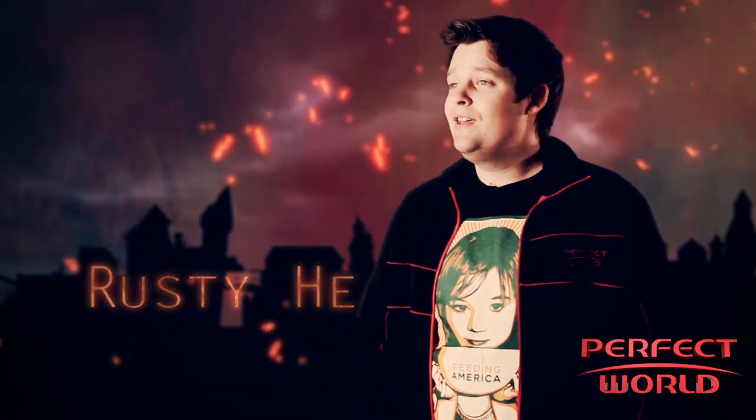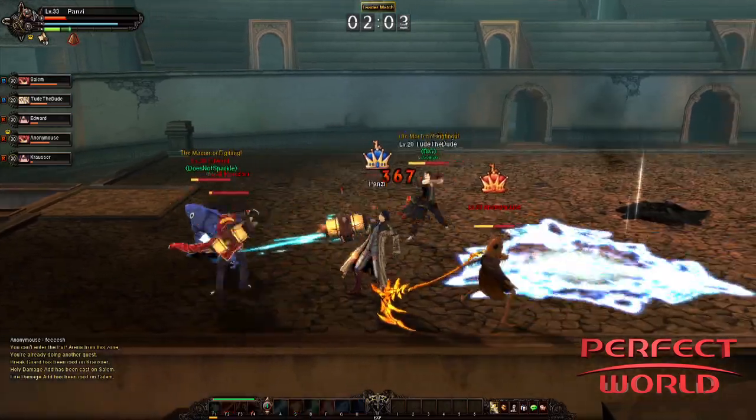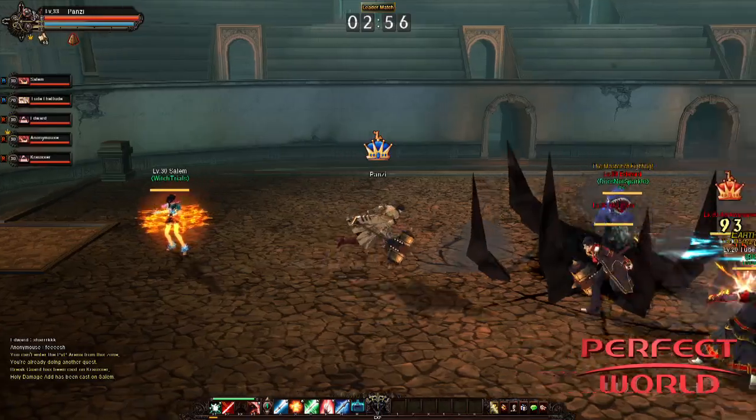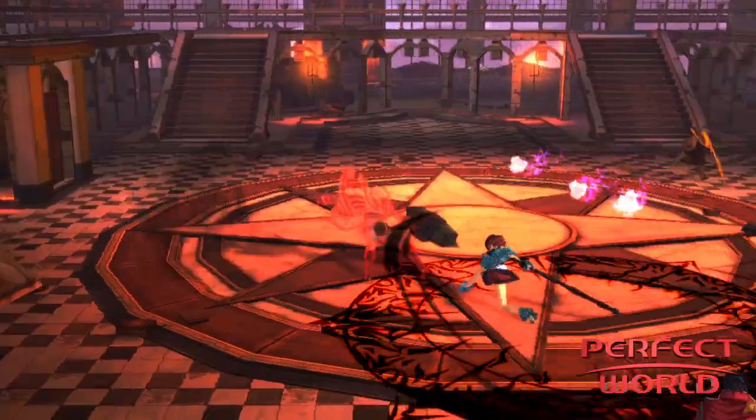There's also a VIP mode, where two teams of up to four players each face off. One player is designated a VIP on each team. The first team to knock the other team's VIP out is declared the winner.